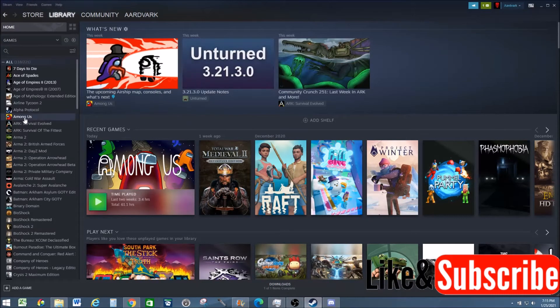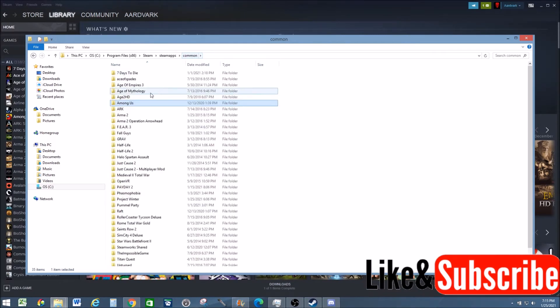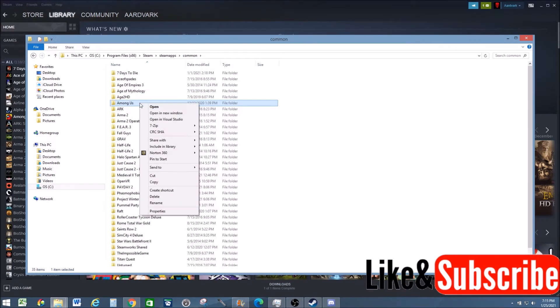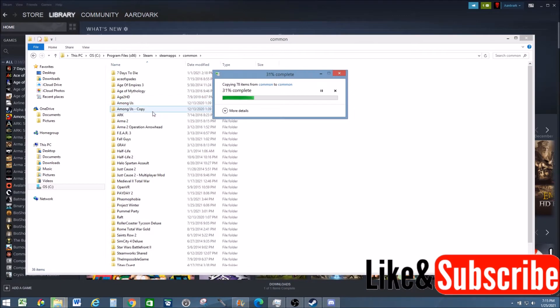Click out of that, then go back to Among Us, right-click it again, go to Manage, and select Browse Local Files. This is going to be the main Among Us folder for the main game without mods. Go back a folder, select Common, and then on Among Us, right-click Among Us, select Copy, and then Paste. Now we're going to have Among Us and then another folder called Among Us Copy, and this is where we're going to put our Sheriff files to get the mod.